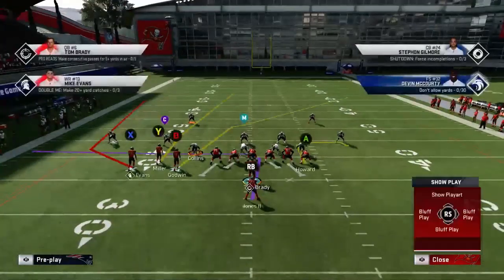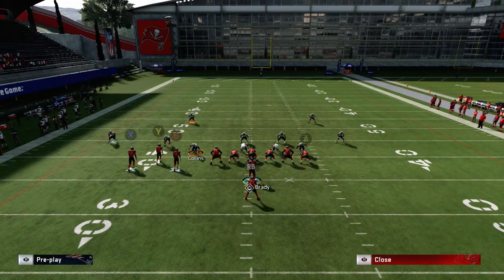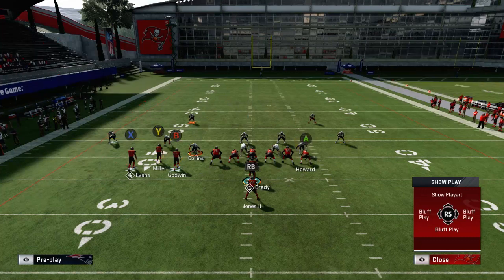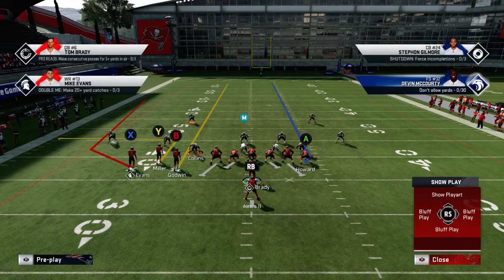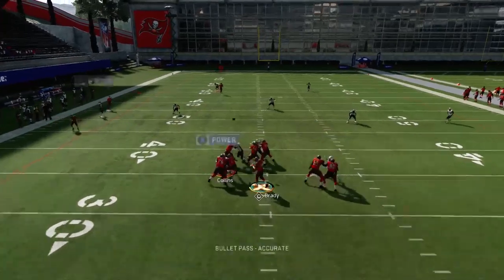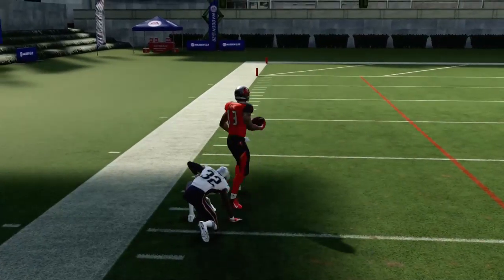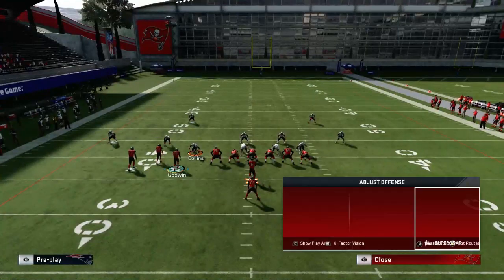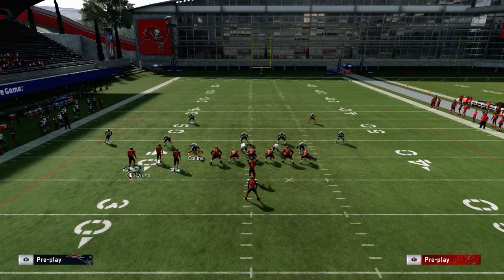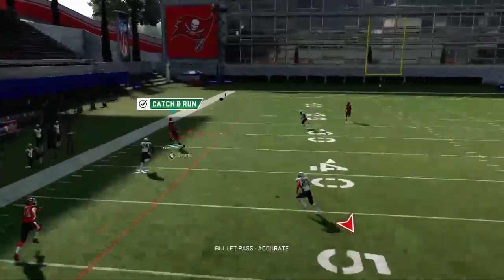Now let's look at how the X route can beat cover two by itself without needing matching principles. Put B on a streak, Y on an out, and A is optional — a delay fade works nicely since if they go outside you just throw it to him. With X, take a one-step motion. When he goes to the outside, he goes around his player. Throw it to him — either a rac catch or possession catch depending on field position — and get your yards. To recap: B on a streak, Y on an out, do the one-step motion, X goes around his player, hit that ball and get yards.